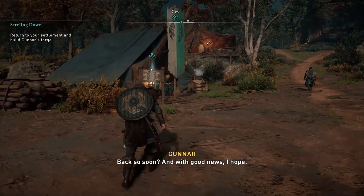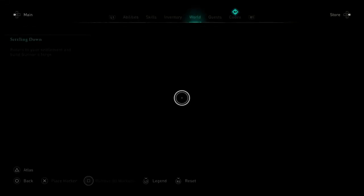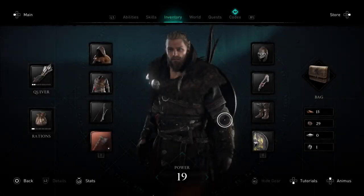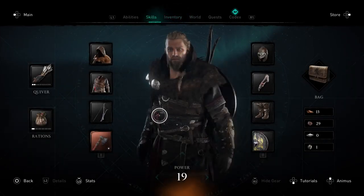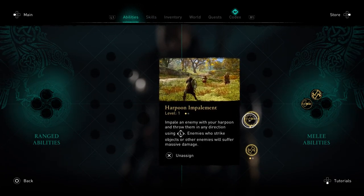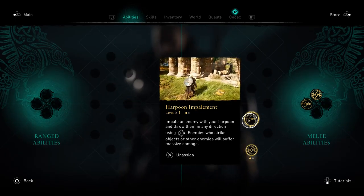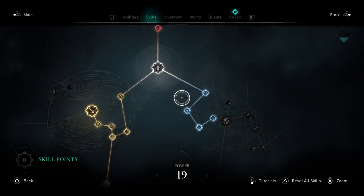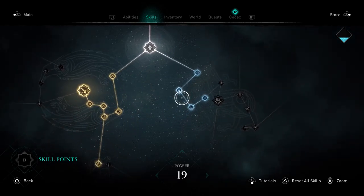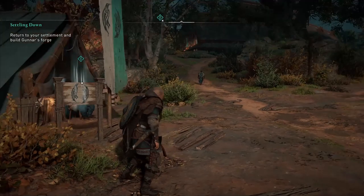Alright we are back with Gunnar's stuff after we just raided that, and we got a new shield - this shield has better attack on it and a little less crippling speed. We also got a new ability called Impalement with a harpoon. And we leveled up, so we got a couple more skills on the ranged or stealth side of things.